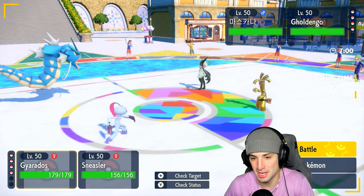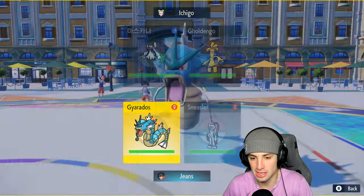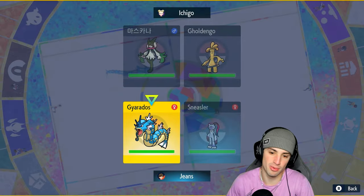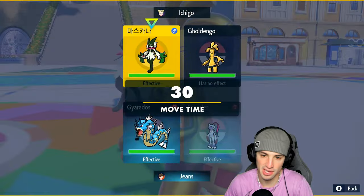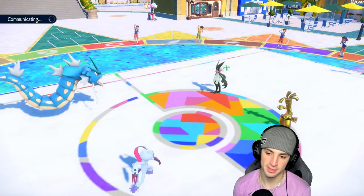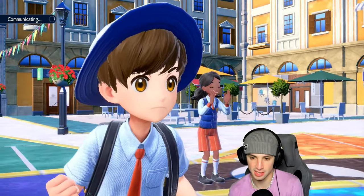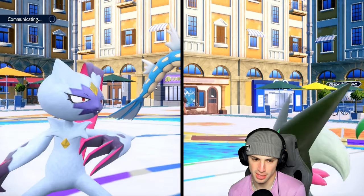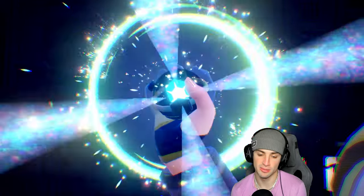We ended up intimidating Maushold which is great news. Dragon Dance could be a solid call, so I'm going to do that. I want that speed boost, but let me Fake Out first — if Maushold is going to stay in we can keep it that way. This turn Maushold could Sucker Punch, but we're faking it out. It's intimidating which is great news and we're going to see an early Tera type.